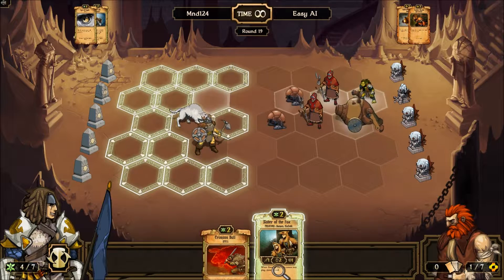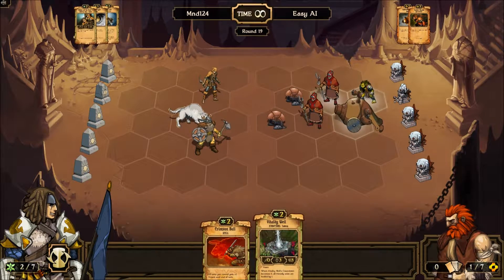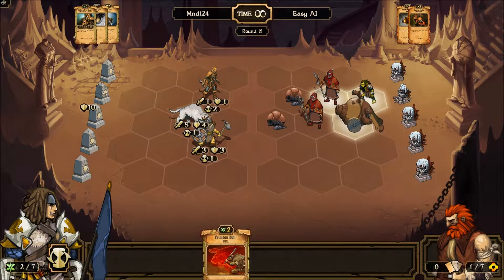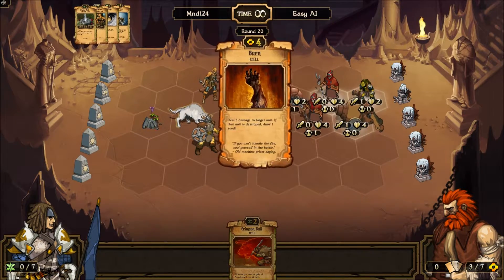Let's get this Eagle Eye going. Sister of the Fox to act as cannon fodder. If we get a nice card — yes, this is actually a very good structure, vitality well — basically every three turns it will heal your guys by one point, which is incredibly good.